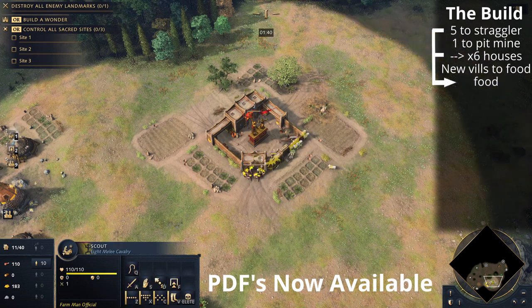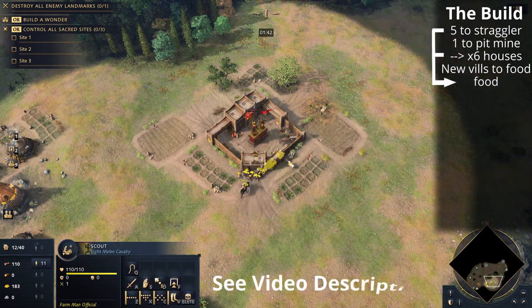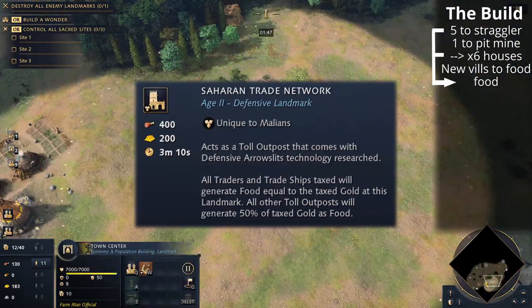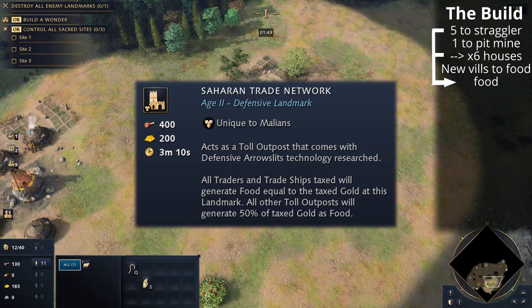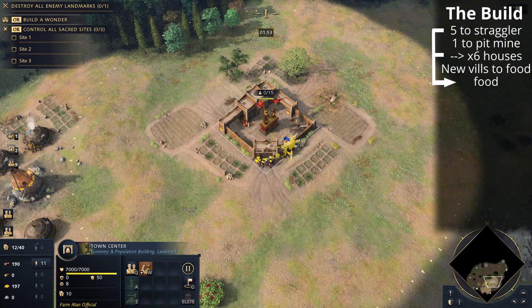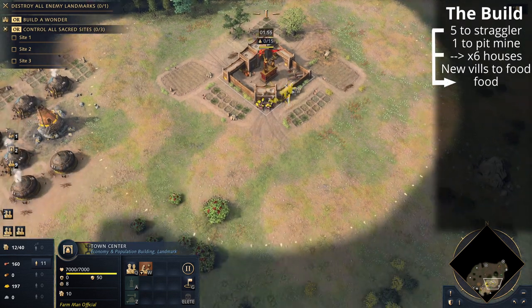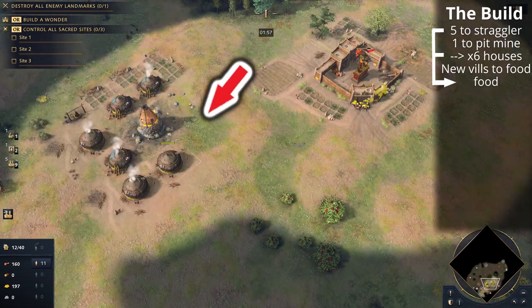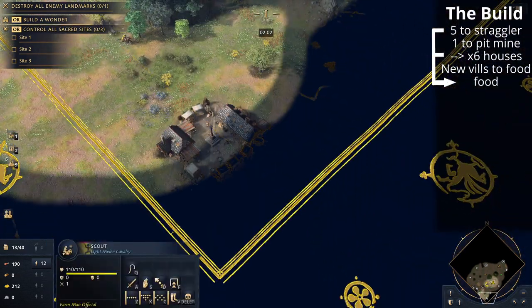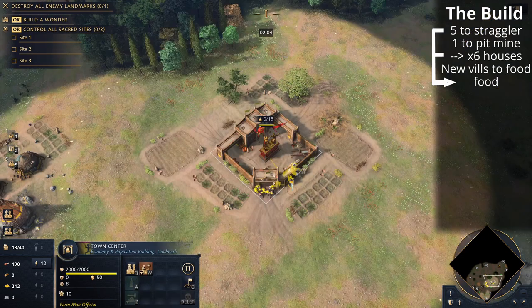When we do age up, we're going to go up with the Saharan Trade Network, building it with five villagers from food. The positioning is important — you want to build that Saharan Trade Network next to the pit mine on the gold vein that's closest to the town center, as you can see. I've purposefully put the houses on the opposite side facing the town center.